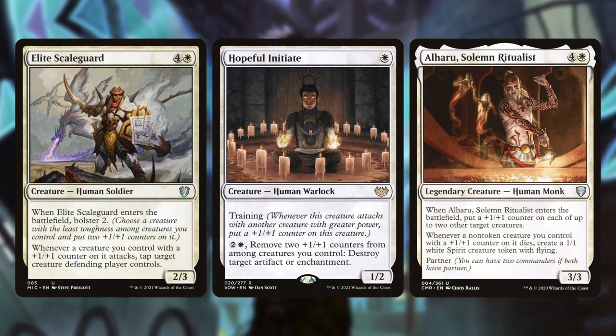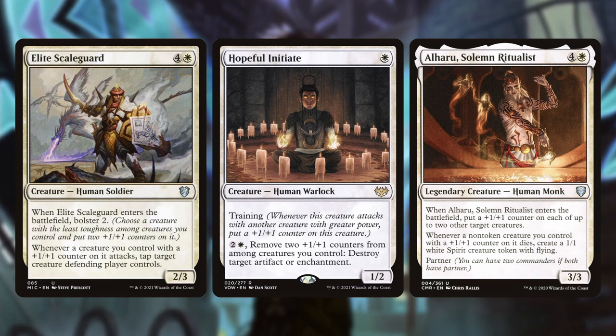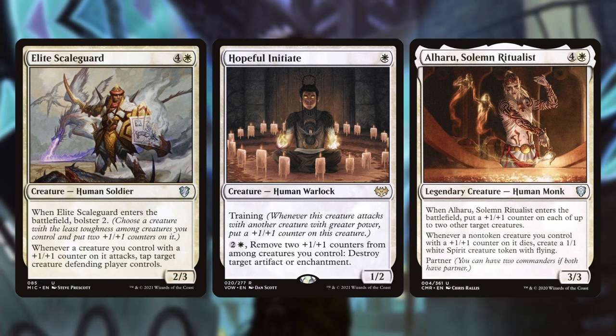Having some way to get a bonus from plus one counters is really going to make your Giada deck very good. Elite Scaleguard, whenever a creature you control with a plus one counter attacks, you can tap down a creature the defending player controls. Hopeful Initiate lets you sit there accumulating plus one counters on your angel tokens, and then for three mana destroy a target artifact or enchantment — being able to clean up stuff three mana at a time is really good.